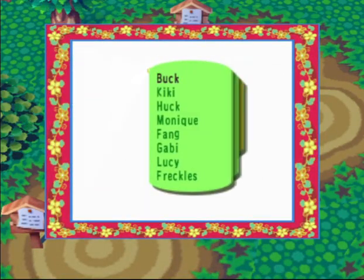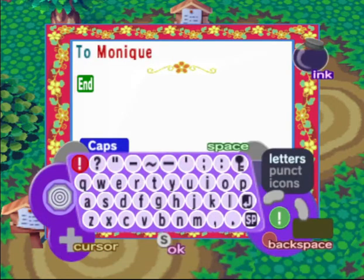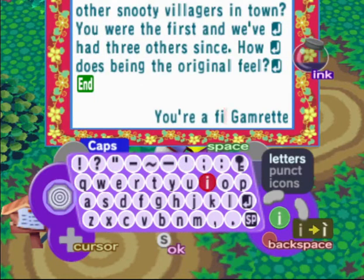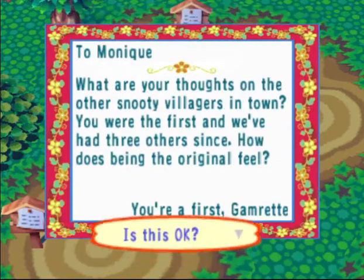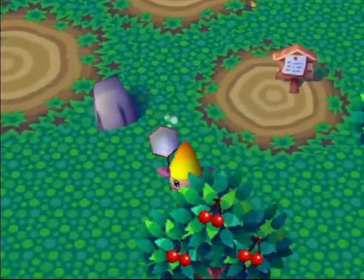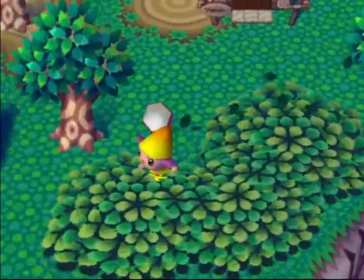It's about time that we write the letter of the day. So Monique, it is time for your letter - I feel like this is the exact kind of paper she'd want us to write it with. Our letter to Monique says: 'What do you think to meet the other snooty villagers in town? You were the first, and we've had three others since - Pearl, Robin, and Velma, who has now unfortunately moved away. How does being the original feel? You're our first, Gamerat.' That's about it - doesn't always need to be something special.